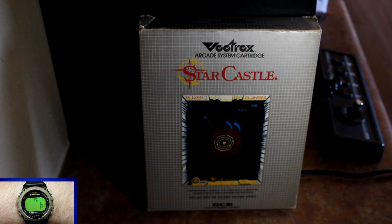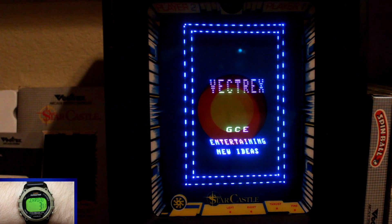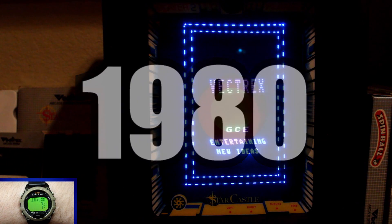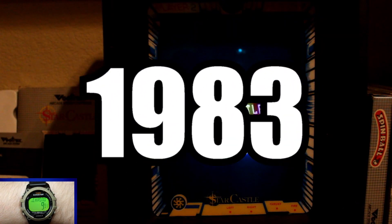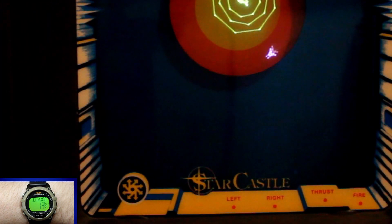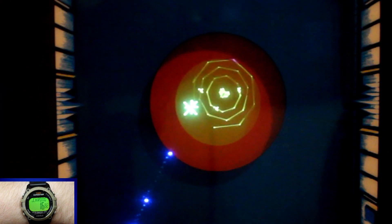Star Castle for the Vectrex. Originally developed and published by Cinematronics for the arcades in 1980, and ported to the Vectrex in 1983 by GCE. Up to two players take control of a Star Cruiser and have to destroy the energy cannon within the revolving walls, so you can rack up the points.